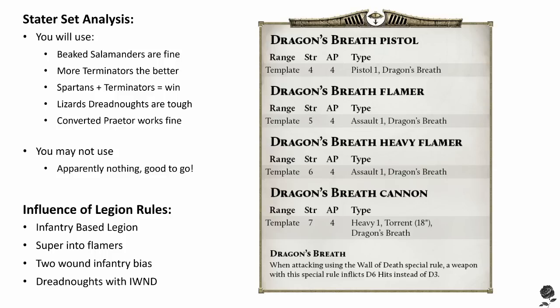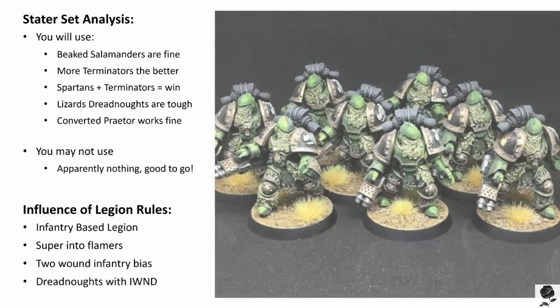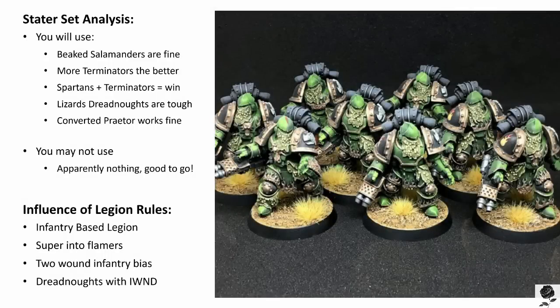This is what we care about: all flame weapons that the Salamanders have get this Dragon's Breath rule. It reads: when attacking using the Wall of Death special rule — which is Overwatch, so when you're shooting Flamers at units that are charging you — a weapon with this special rule inflicts D6 hits instead of D3. So if you have a full squad of 10 Tactical Support Marines with Flamers and a unit's charging into them, they're going to be doing 10 times D6 hits, which is just insane. I did the averages in the Salamanders teaser video and it came out to something like eight killed Marines in a regular squad as they're charging in. Absolutely nuts, super powerful.